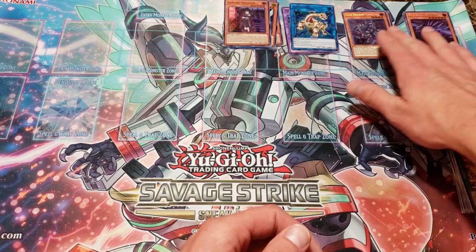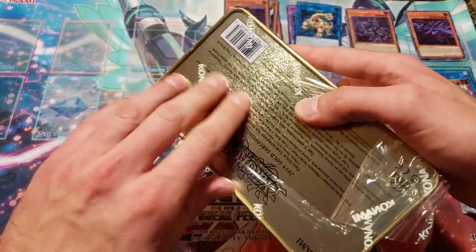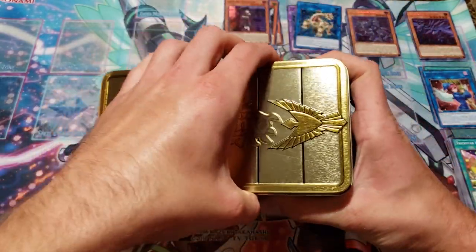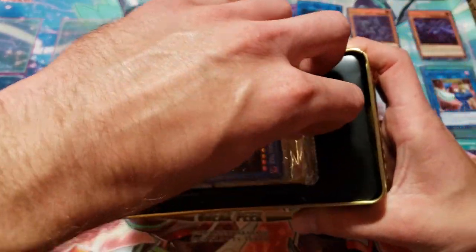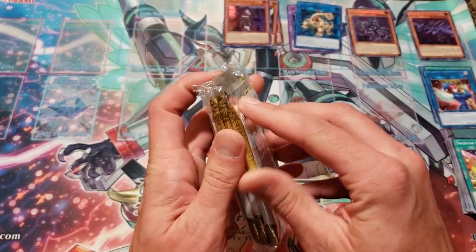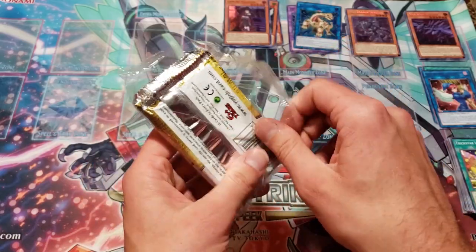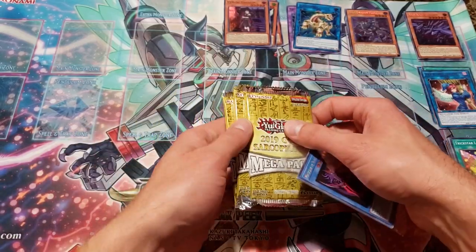One tin down — we got some pretty good cards out of that one. Let's crack open the next tin. What are some cards you guys are looking to get out of these tins? Leave a comment down below and let me know. Right now at time of recording, the most expensive card in the set is Boral Sword Dragon, sitting at about $14. And kind of surprisingly, the second place for price right now is the Danger Jackalope sitting around $12.50. For the promos, the highest value one right now is Nibiru sitting at about $7, and then Dark Ruler No More sitting around $5.